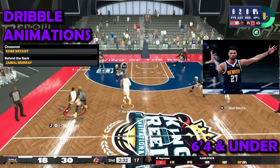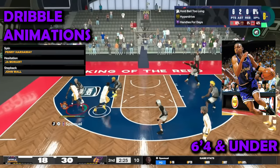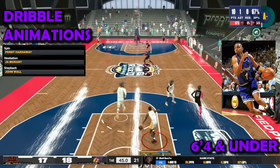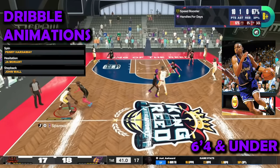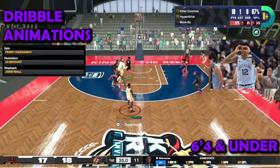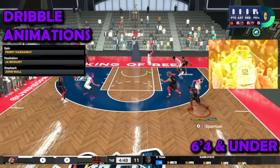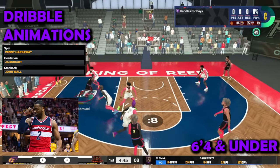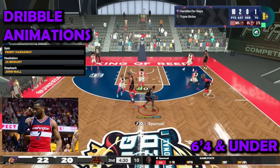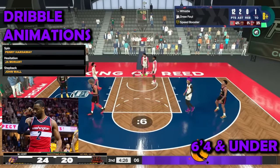For behind the back, Jamal Murray — at the start of the year people used LeBron and others but Jamal Murray is definitely the best behind the back. Everybody in this game uses Jamal Murray behind the back. For spin, Penny Hardaway — I barely do spins, only in 1v1 court, but it's low-key nice. For hesitation, Jamal Murray — I've noticed it's really good for a certain move I put in my dribble tutorial. For step back, John Wall — Curry is technically the best step back but John Wall makes me dribble less and gets straight to a bucket, which is what you need.